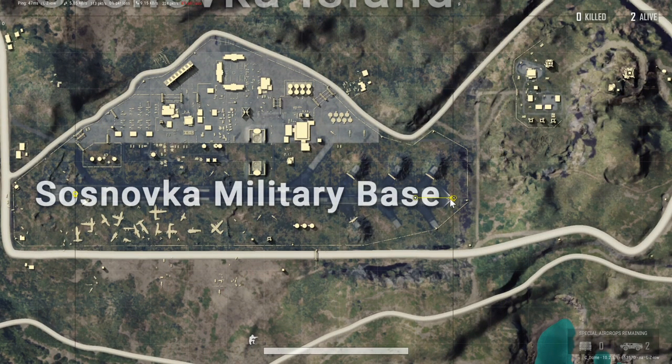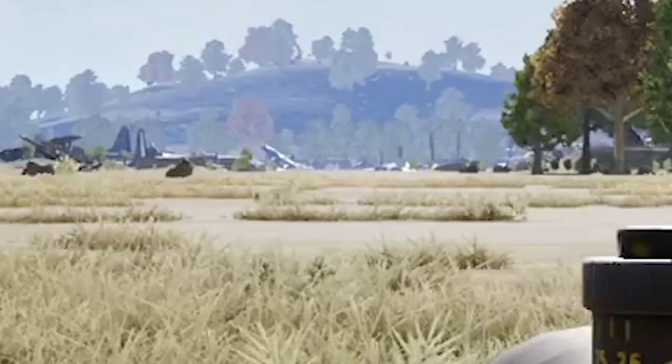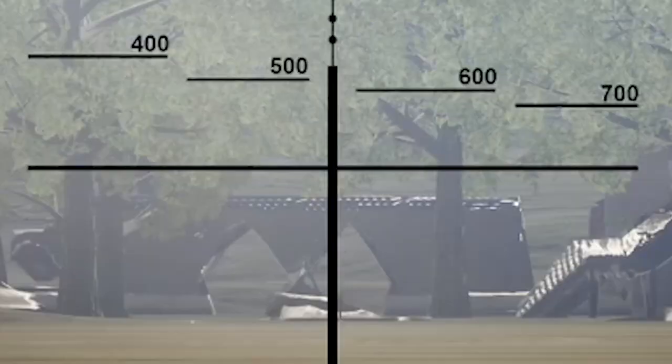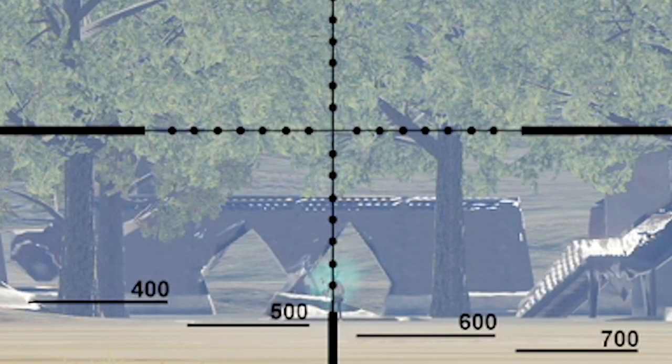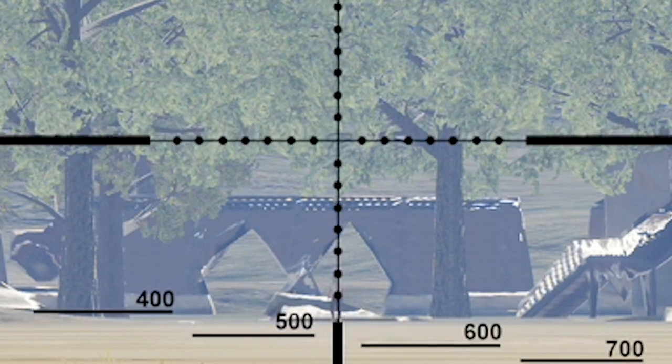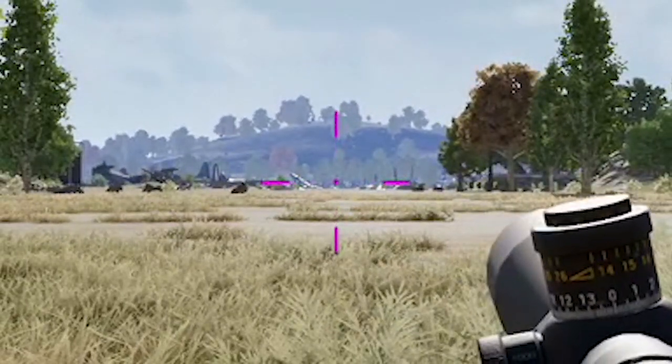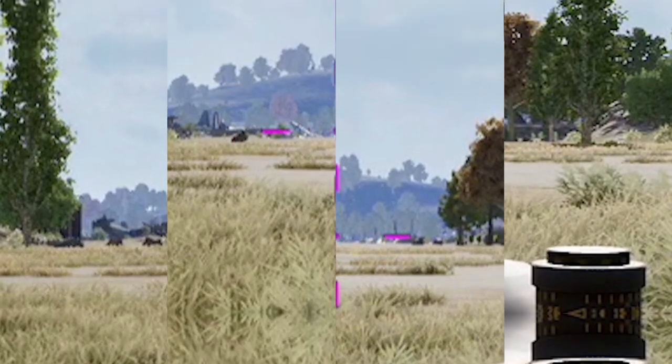Remember that when using an 8x or 15x scope, you can manually adjust your zero distance using your key bindings. Once you locate how far away your enemy is — every small square is 100 meters — you can toggle that zero distance and line up your shot, and the bullet will land in the center of the crosshair every time, even up to a thousand meters.